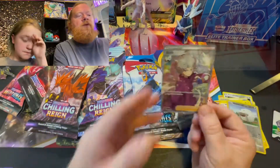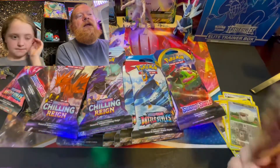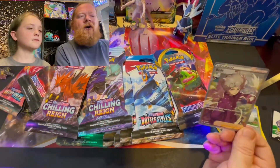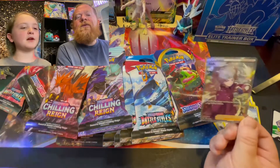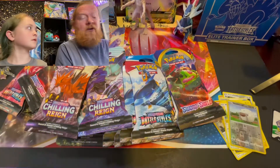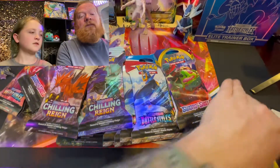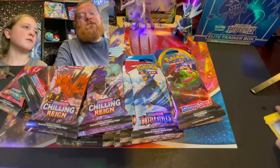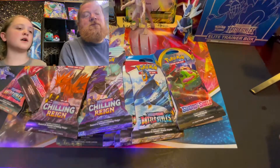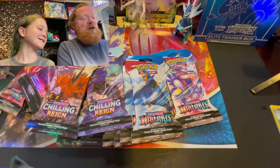We love doing these openings, and look — on the very first pack we get a full art trainer card! We watched the cartoons and haven't figured out if it's supposed to be a man or a woman. It looks like a man with white hair in yellow and purple — but hey, that's a great way to start!